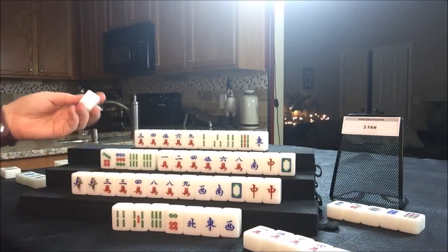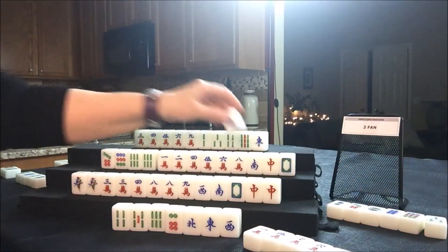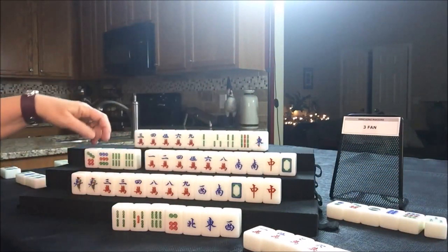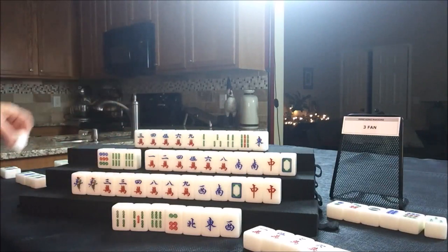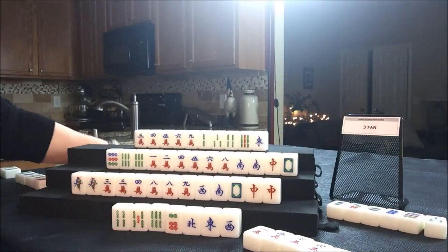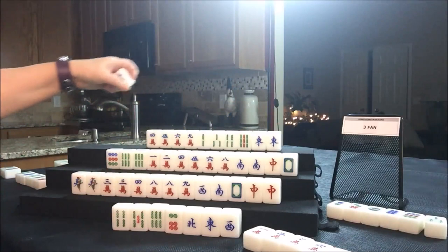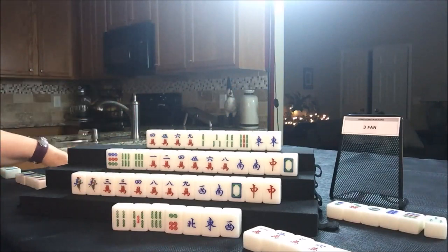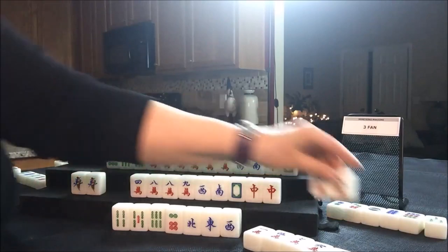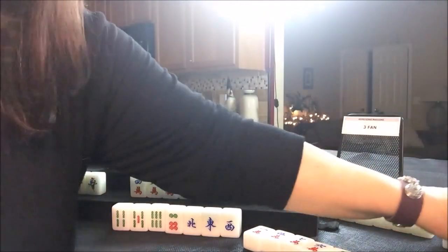Drawing four South — three bam, that is a discard. Drawing four West — South tile, that's a good keeper; that can help them get to a half flush. Discard seven dot. Nobody can take a seven dot, so we'll draw four North — there's a pair, East. Let's get rid of the three crack. Somebody has a three crack — pung! Four South pungs the three crack.